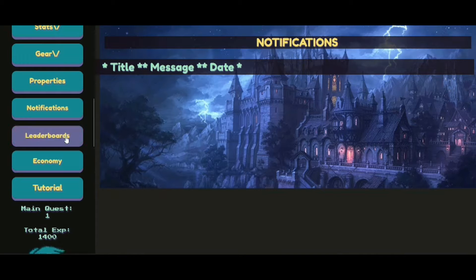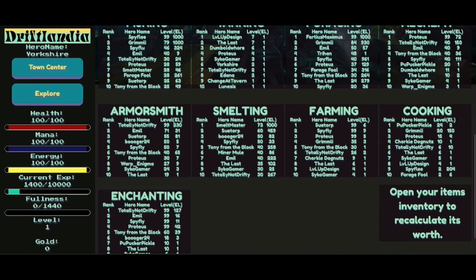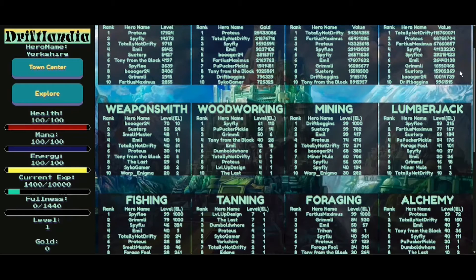Let's check out the leaderboards. Number one in level is Protus, then Spiffly, totally not Drifty — I wonder what that could be — Imel, Soostrop, Tony from the block, Spife Lee, Booga24, Grimmy Lee, Farticus Maximus — now that's a cool name. It's the same kind of people throughout. We've got some level 99s here: totally not Drifty, Imel, Spifeless and Proteus. Tony from the block's only level 60 — poor Tony.